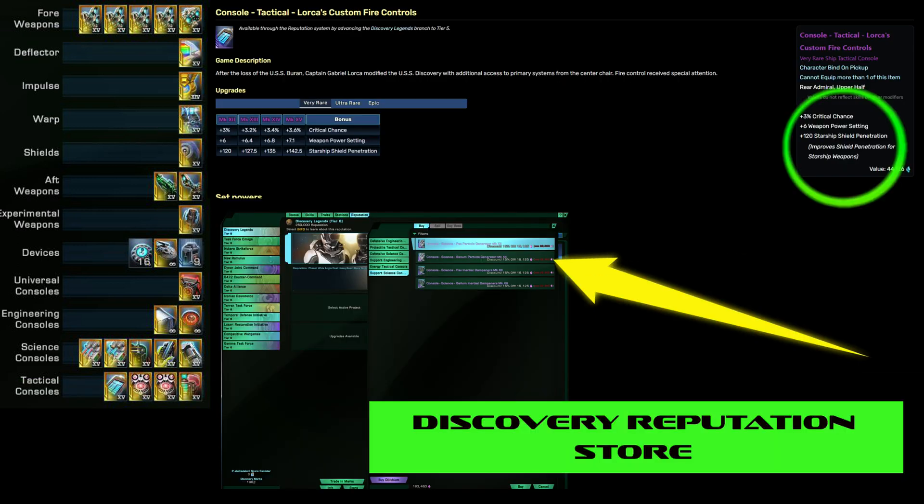Go right over to the ship vendor — you can use any ship vendor — and look up this ship. Get the M6 Computer for fire cycle haste and a whole bunch of bonuses: crit chance duty officer and crit severity duty officer.